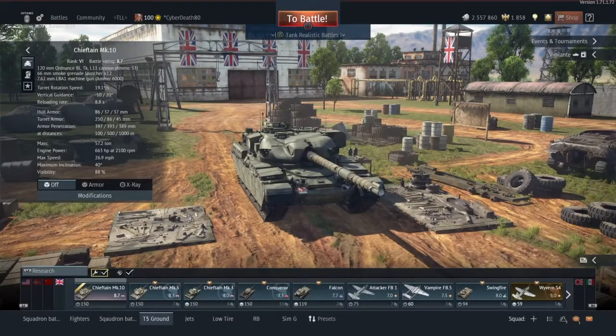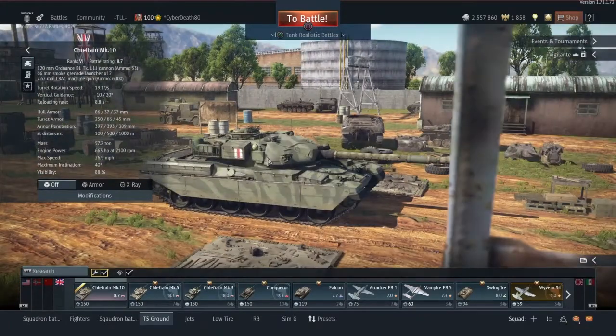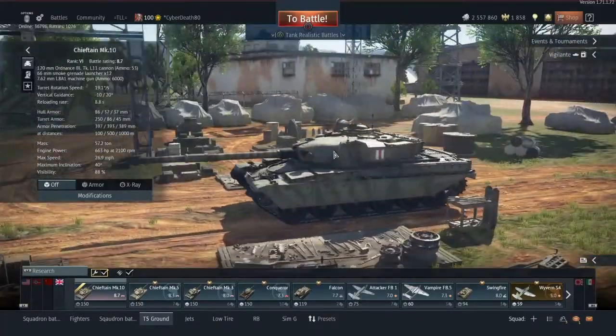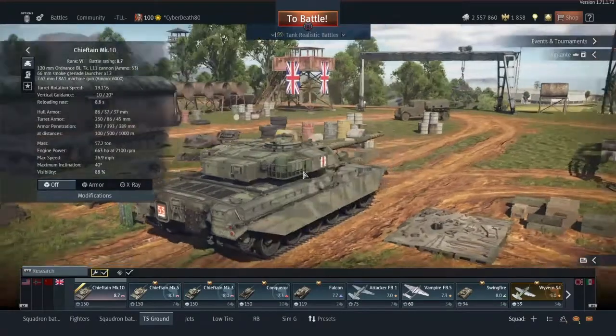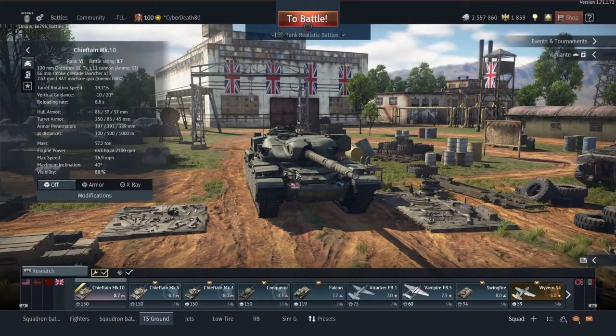Hello there YouTube and welcome back to War Thunder. Today I'm going to be taking out the Chieftain Mark 10 with steel brew armor. You can see the steel brew starting here, coming round and ending here — that is the only steel brew armor on the tank. So this has to be used in a hold-down position: long range sniping, picking off your targets.